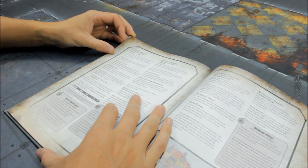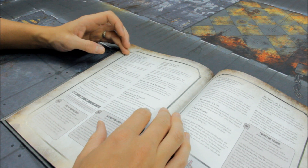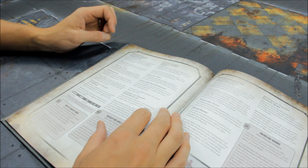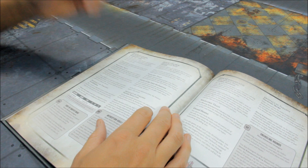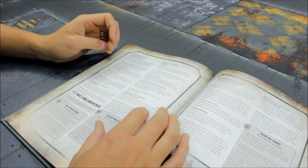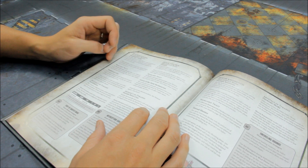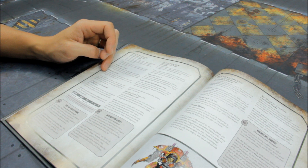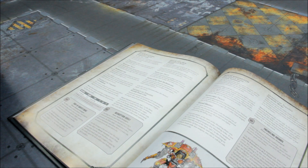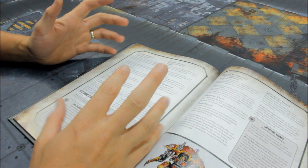Next is House Kyremere. The bond is Rampant Cruelty: when resolving an attack made by a melee weapon, excluding titanic feet, you can re-roll the wound roll. The warlord trait is Maddened Criers: when a morale test is taken for any unit within 12 inches of this model, roll an additional d6 and discard the lowest result; if both results are the same, select one to discard. Morale isn't too big a thing in 8th edition, though that might change in 9th.